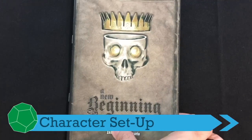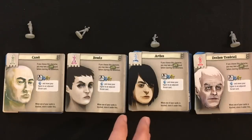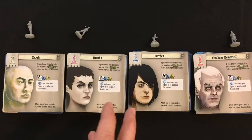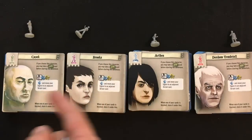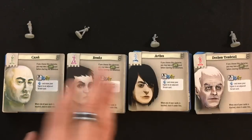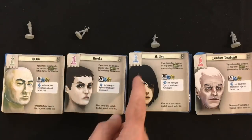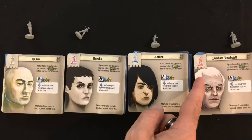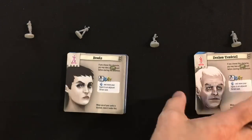We're going to get into this introductory scenario, "A New Beginning," and see what it's all about, but first let's figure out our characters. The prototype comes with four characters, each with their own unique deck this time. If you played 7th Continent, there was a big shared action deck that you'd add a couple unique cards for your character to, but now you get decks for each person. We've got Kassik and Brooks, who both look a little bit tough, Arthin who looks good at running, and Denholm who looks studious. I'm going to go with a bit of brawn and a bit of brain.